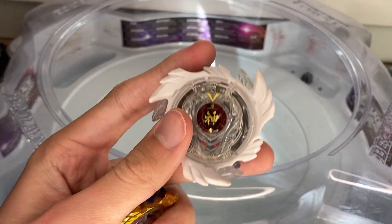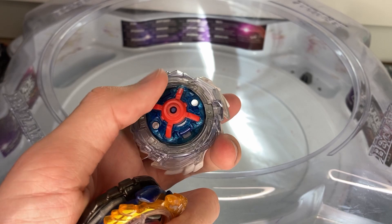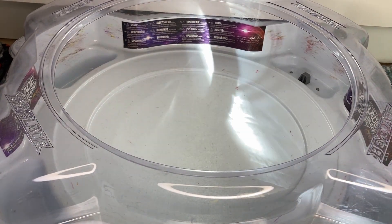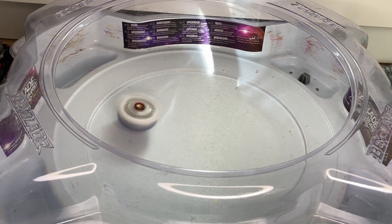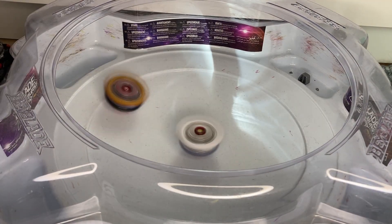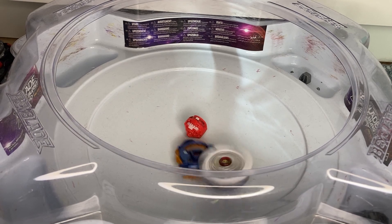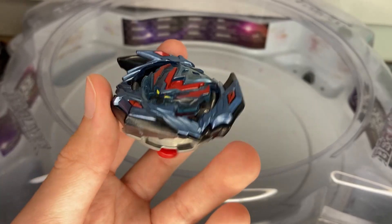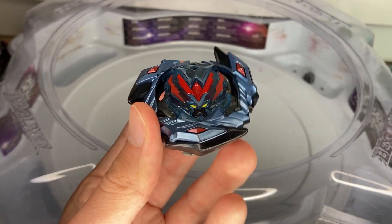The next battle is against my Holy Night God Valkyrie — a different version that has Ultimate Reboot instead of normal Reboot. I don't have a Strike God Chip, but if I did it would be on this one. And God Valkyrie wins that one, meaning it moves on.